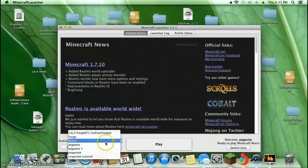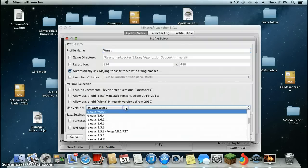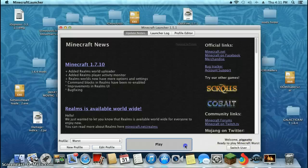You can go on a regular profile, whatever. Create a new profile, edit profile, click on this and you should have a new version called worst. Click on that, hit save profile, hit play.